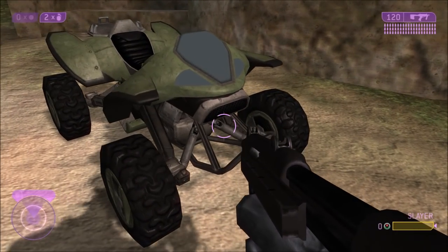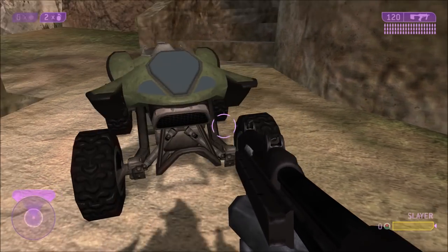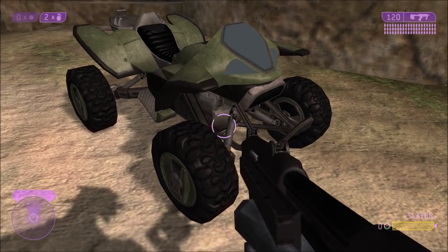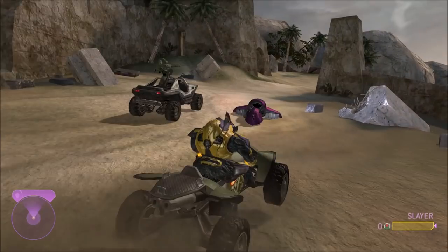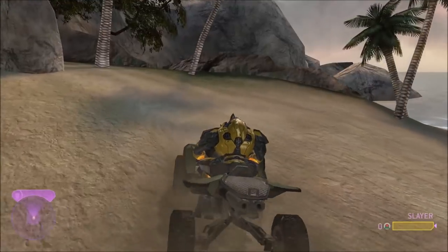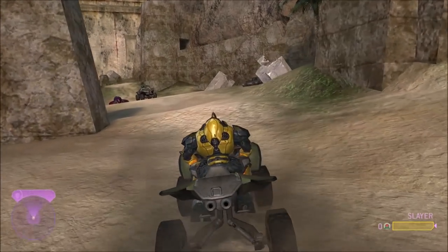In the past, 343 did add some secret vehicles into Halo 2. They were hidden away in the game files but you could bring them out with modding, and now with mod tools you could bring them out as well. We got stuff like a falcon in Halo 2, some weapons here and there. But now, with this latest update, they've added the original mongoose from the Halo 2 beta.